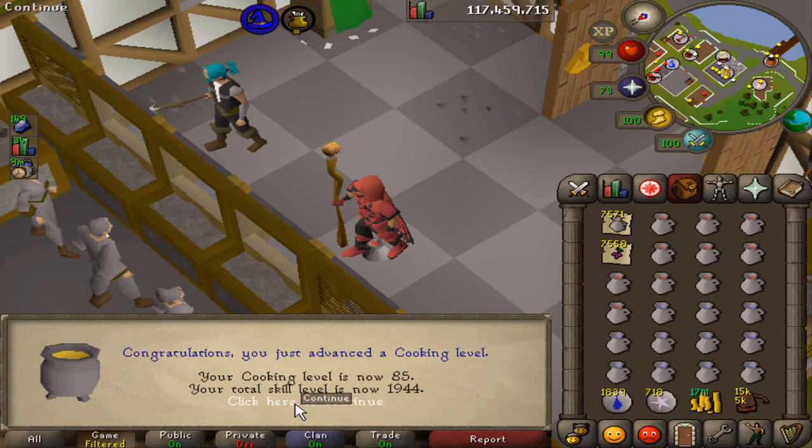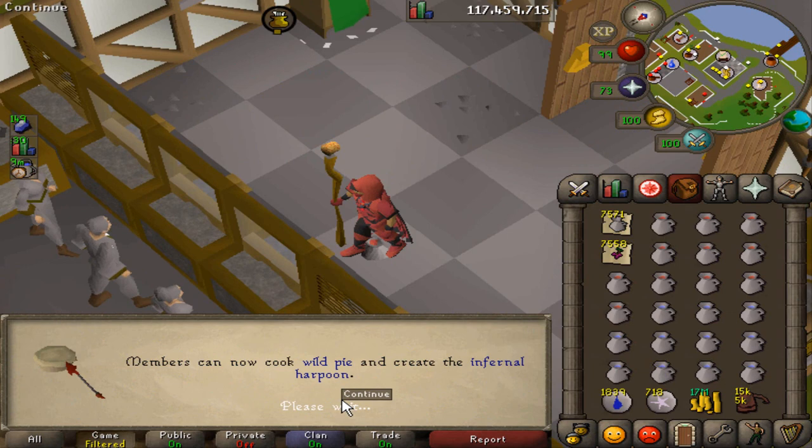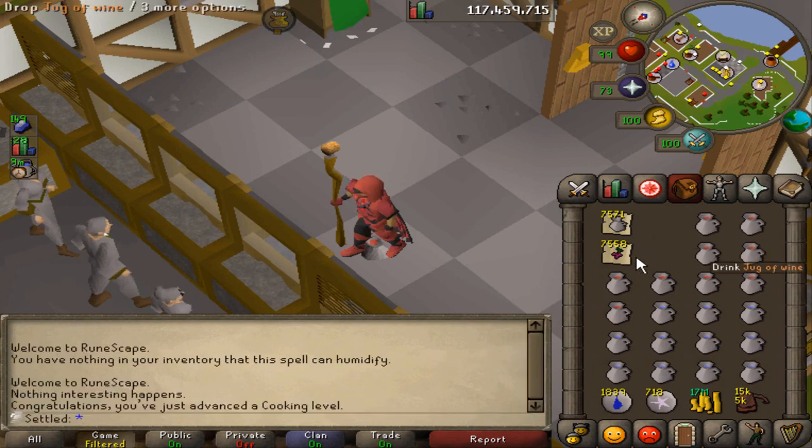85 cooking — the level that marks pretty much halfway on these grapes. I can now make wild pies, which I can make for the Desert Elite Diary, which I'm definitely not going to complete for the next 17 years, so who cares.